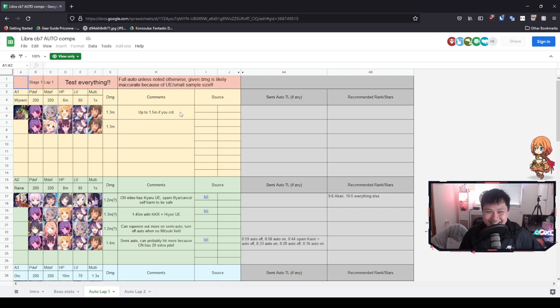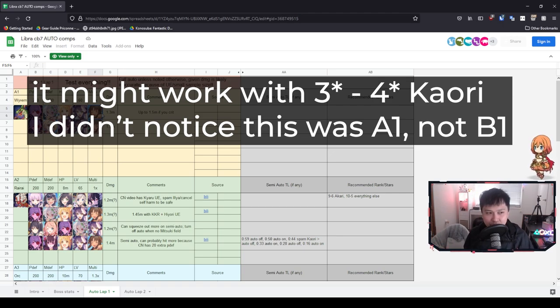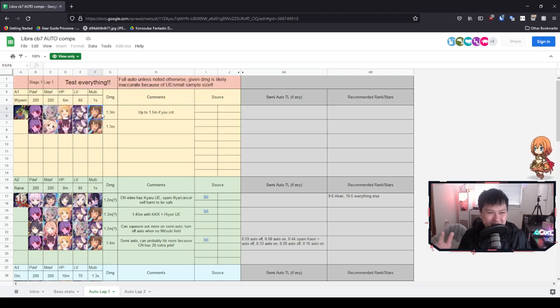Let's move on to lap one. Straight off the bat we see our T1s — very familiar. You should be able to run this auto if you have a five-star Kaori and the ranks for it. Your Kaori has to be able to tank all of that damage and still be stable. If you're full autoing, your Kaori needs to be really tanky — hopefully at rank 107 with full equips like 9-6, you should be fine. Similarly, your Makoto is going to need to survive — three stars and above should be okay.